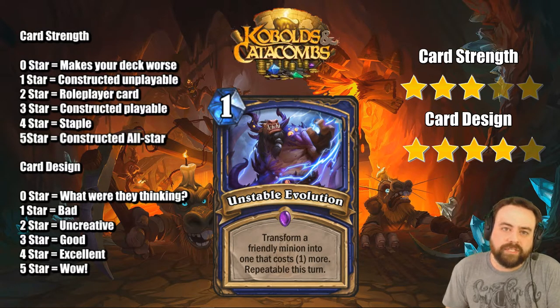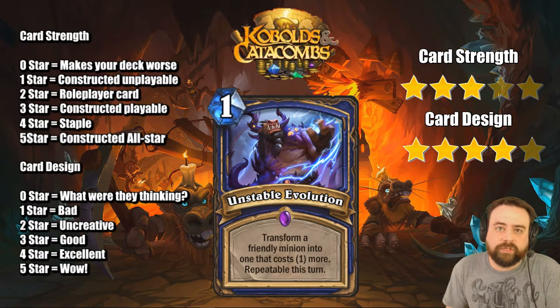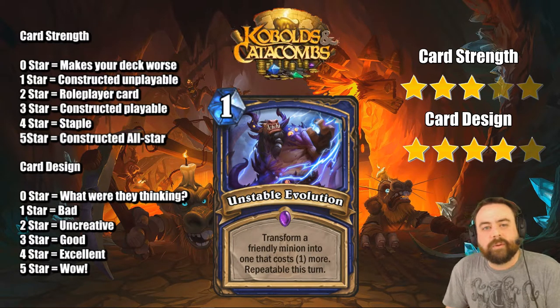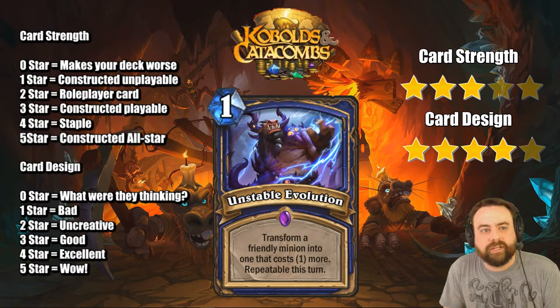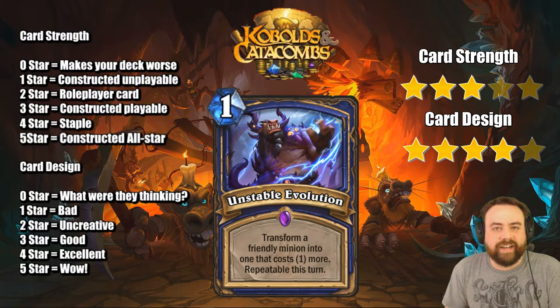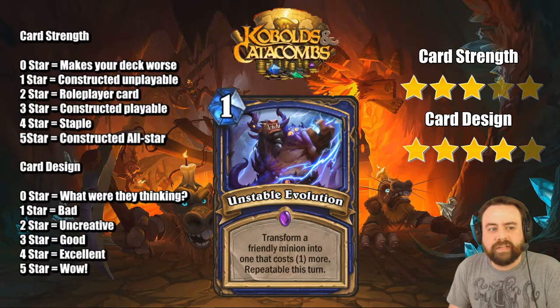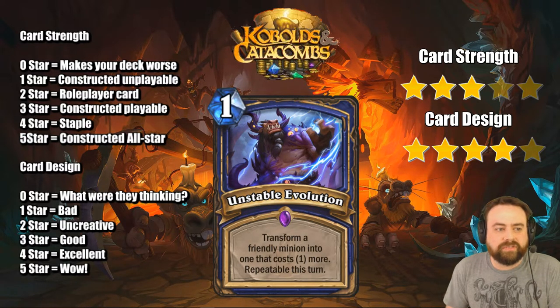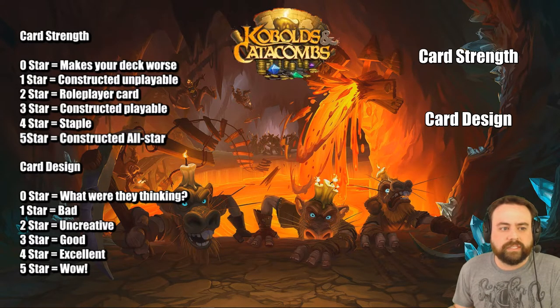The cool thing about Unstable Evolution is you can keep trying. If you have a couple creatures — maybe a 3 and a 4 drop — you evolve the 3-drop, you get something good, you move on. If you don't get something good, you try again until you do. If you keep getting charged minions you can keep charging your opponent's face. This will lead to funny stories where somebody goes from a Wisp all the way up to King Crush getting charge every time. Maybe the odds are insane, but it could happen. It's very flexible and the worst case is you just evolve something once for one mana, which is kind of like healing your minion to full. It's playable, but it's no Evolve — Evolve is much better, but this is still good.